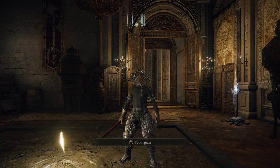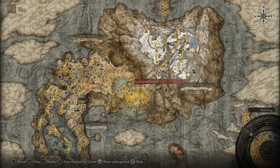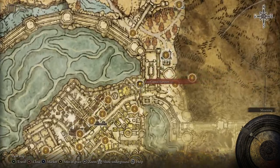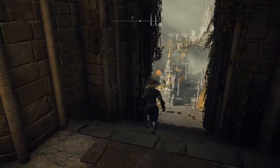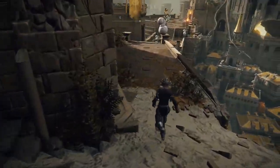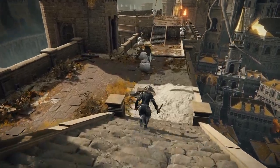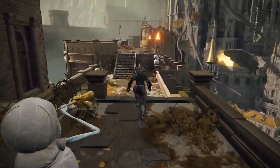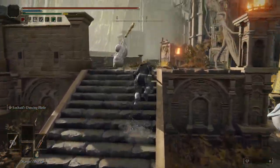If you'd like the Red Branch Shortbow, you'll head to the East Capital Rampart here in the capital of Leyndell. Once you're here, we're going to head out and find an assassin enemy down towards this way, and once we kill him, he has a chance to drop the Red Branch Shortbow.